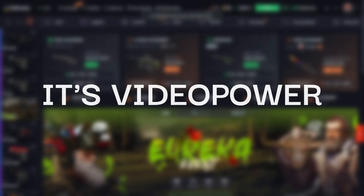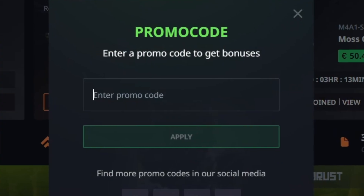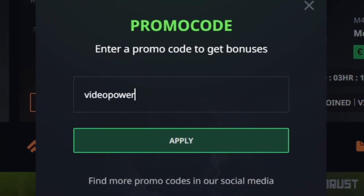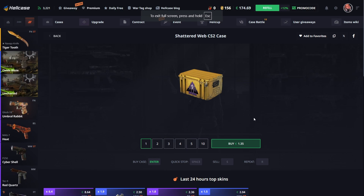Hey guys, it's Video Power and I'm back on hellcase.com. As always, go to the promo code section, put in promo code 'video power', click apply and get your bonus. In today's video I'm gonna go open 100 shutter web cases.